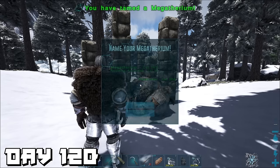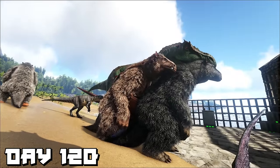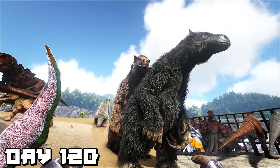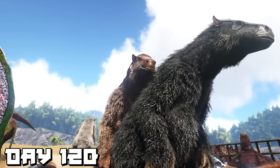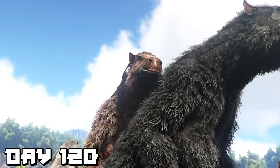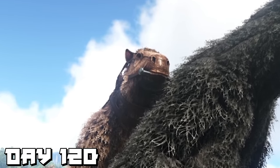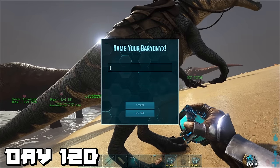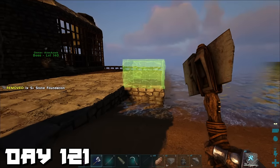When the second megatherium woke up we got straight to breeding. Let David Attenborough explain how it works: 'Evening falls on the lush grasslands as the humble megatherium gently mounts his chosen mate, and in a dance as old as time itself it rears its head and emits the mighty mating call.' Later that day we named our baryonyx Indiana Jones because he's going to be the one going in and out of caves all the time.